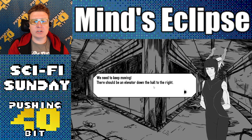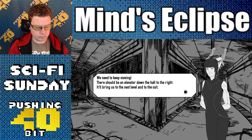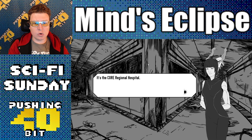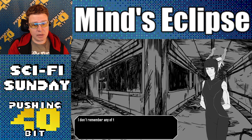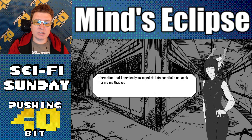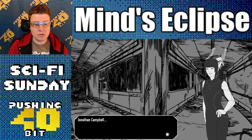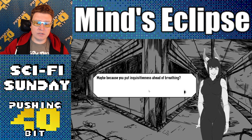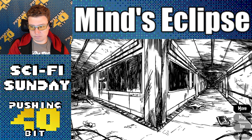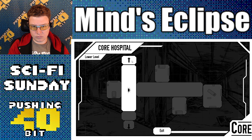We need to keep moving. There should be an elevator down the hall to the right — it'll bring us to the next level and to the exit. Where is this place? It looks abandoned. It's the Core Regional Hospital. The lack of air probably explains why it's abandoned. I don't remember any of this. I'm not even sure what my name is. I can help with that — information I heroically salvaged off this hospital's network informs me that you are Jonathan Campbell.